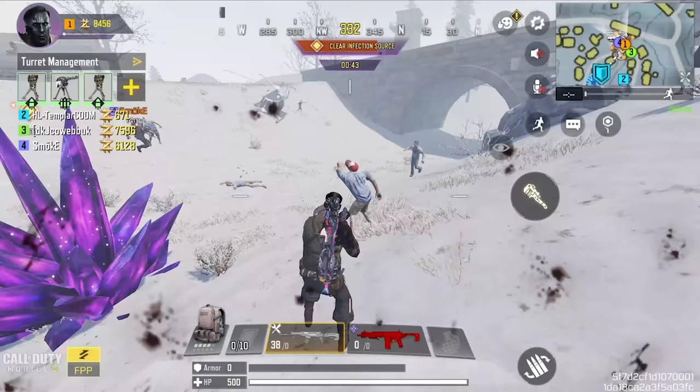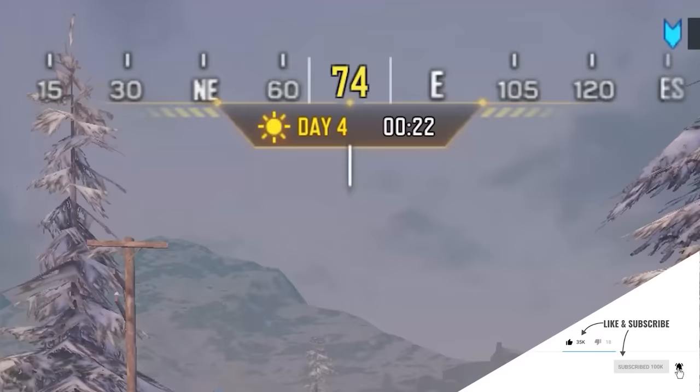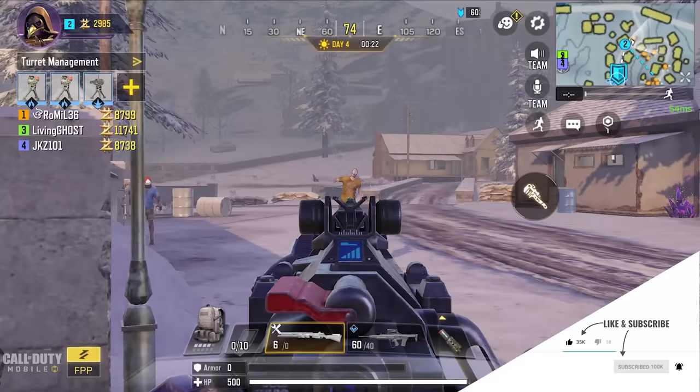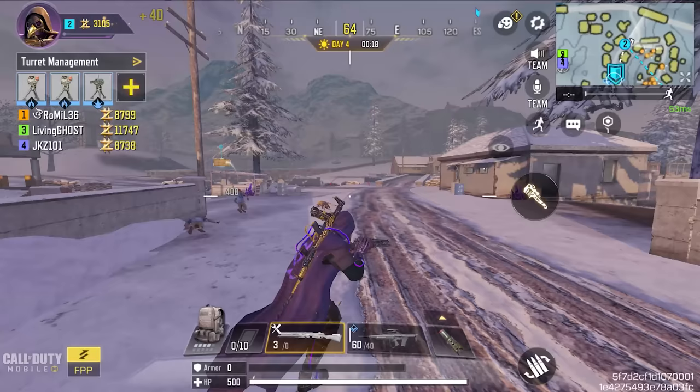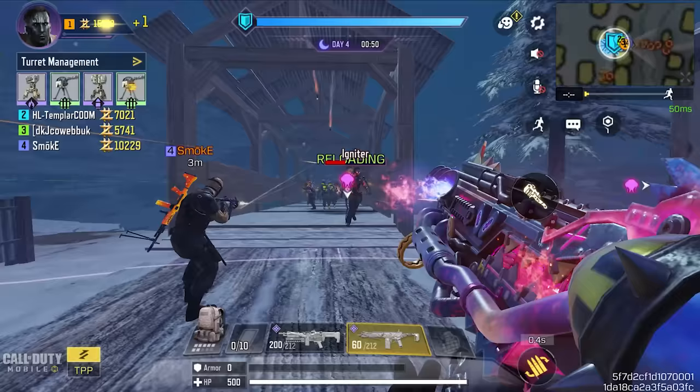Moving on to day four: pick up a marksman rifle. You only need eight kills with it, but a marksman also makes completing side quests easier — like killing the Butcher or destroying a crystal. Once you have eight kills, replace it with another ground loot weapon. You'll have plenty of time left in day four, so use that time to get as many kills as possible with the new ground loot weapon.